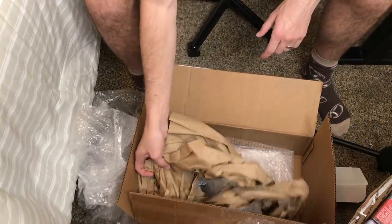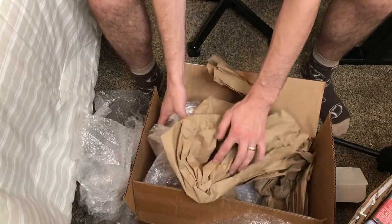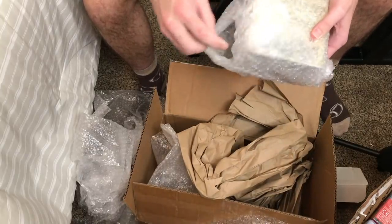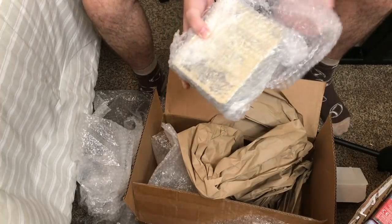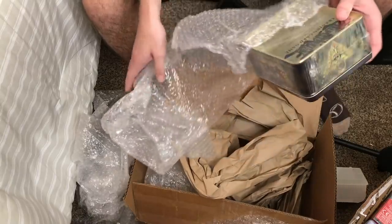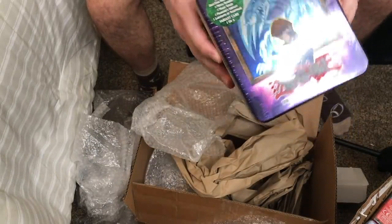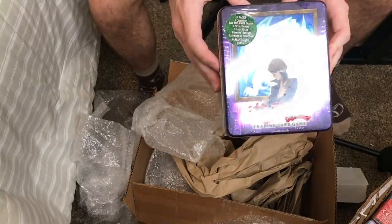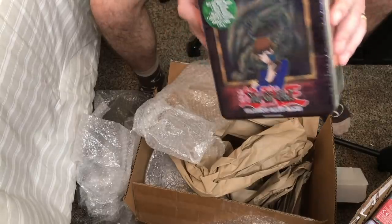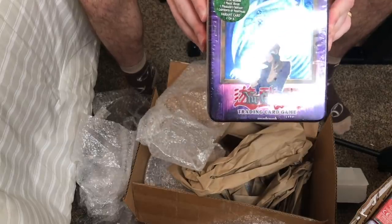And one final item — an epic one. Take your guesses in the comments what it is, guys. Probably the most exciting item. This is probably the best looking tin — the 2003 Blue Eyes White Dragon tin. I think it's the best looking one because that's the SDK Blue Eyes artwork. We're going to look at this closer in a minute. Let me know in the comments: should I open it or keep it sealed? It's going to be tough. Let's stop the video here and we'll go back to the desk and check all the stuff out.